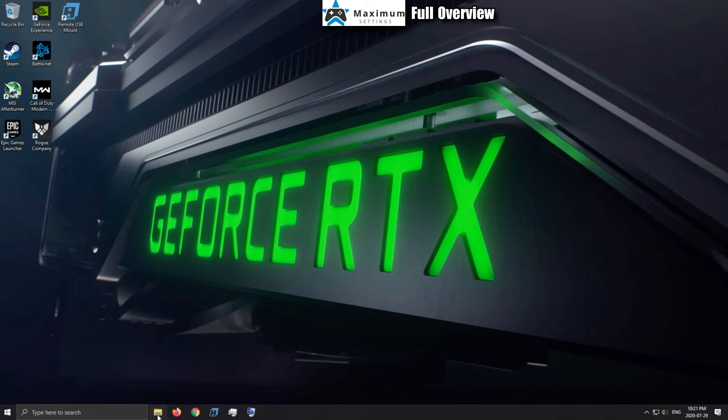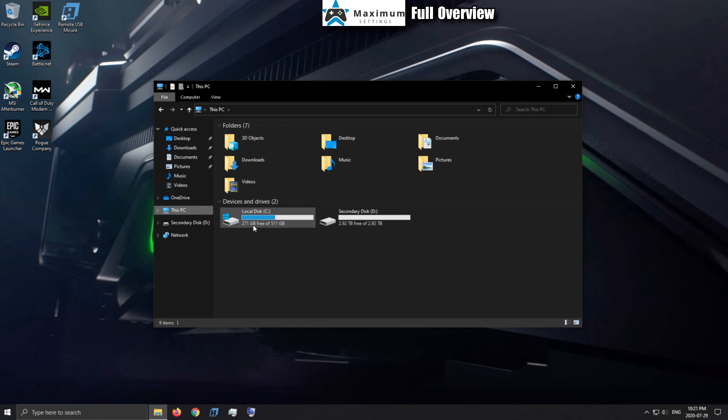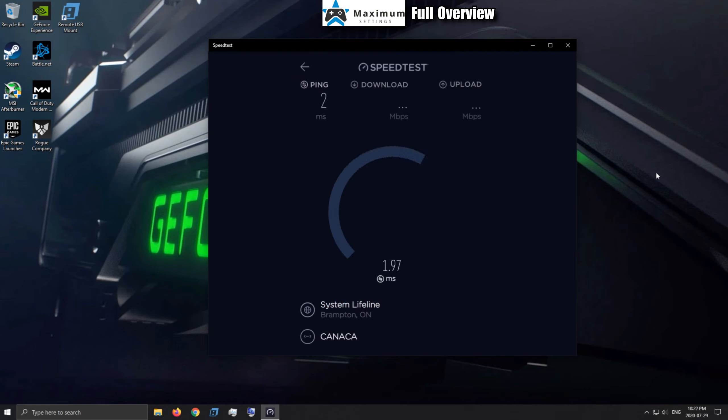We're now in the 3900X, 2080 Super build with 24 gigs of RAM. Looking at storage: there's a 512 GB SSD and a 3 TB secondary drive to install games and programs. Great amount of storage — I was really happy to see that. First up, a quick speed test to see what they're working with.